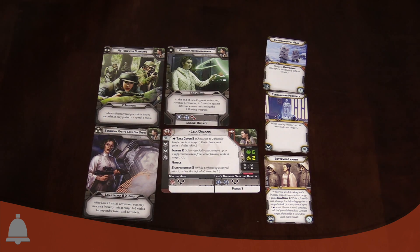That combos with Inspire two - she lets you remove two suppression tokens from friendly units at range one to two during her rally step, so she can help pull off suppression. She's also got Nimble and Sharpshooter. Sharpshooter lets her reduce the defender's cover, so she can basically entirely ignore enemy cover when she's shooting at them - she gets sharpshooter two and ignores two levels of cover. In combat she uses her martial arts to punch you in the face: a three black dice melee attack, which is pretty decent.